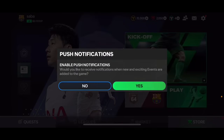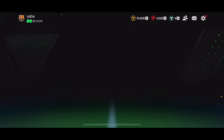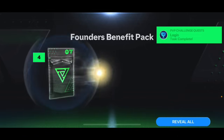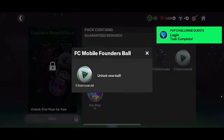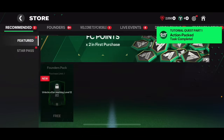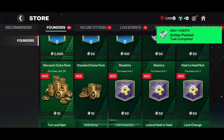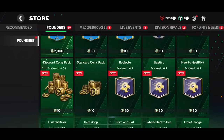The founder token can be exchanged from season transition. Going into the store then - push notifications, why not. Into the store we go - we're gonna get some free logos and a kit, the FC Mobile kit. I like that kit. FC Mobile Founder ball, star pass - we're gonna get a free star pass as well. So many things to check out at the start.